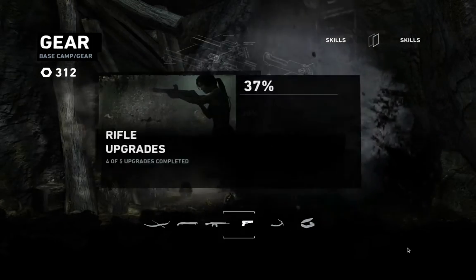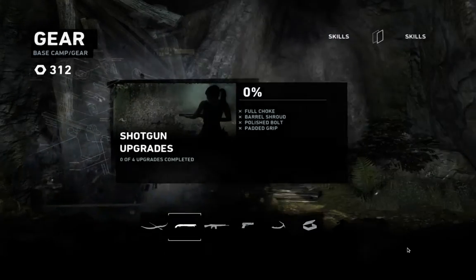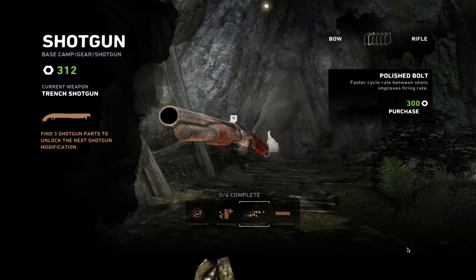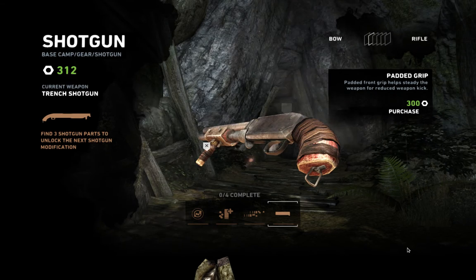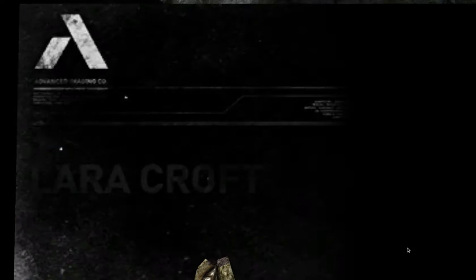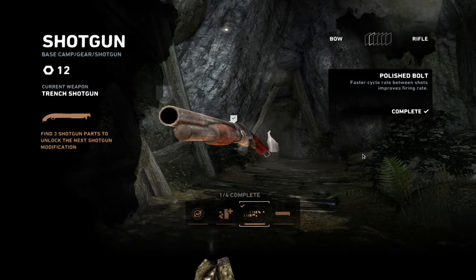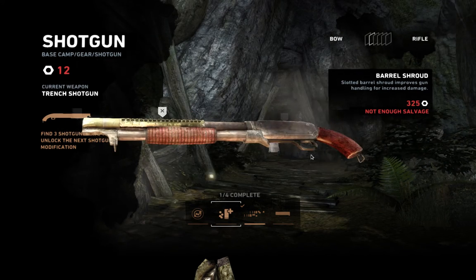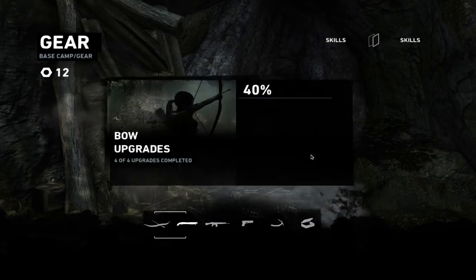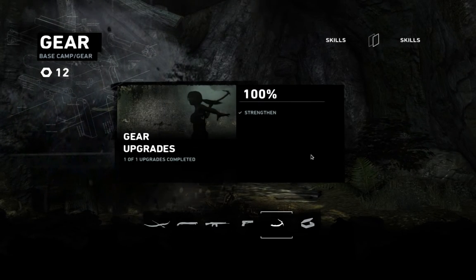I don't know what upgrade I've just unlocked. Here are all the weapons I currently have. It's possibly the shotgun — no, it's not that. Ooh, polished bolt. Well, I'm not that accurate anyway, so let's go for the reloading option. You get a number of weapons through the game, although there are points where you get stripped of them. You start with the bow and the pistols, or possibly the axe.